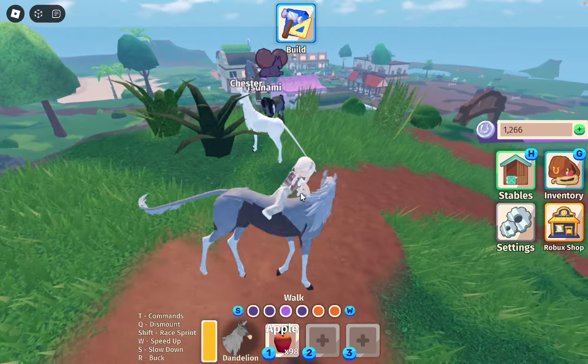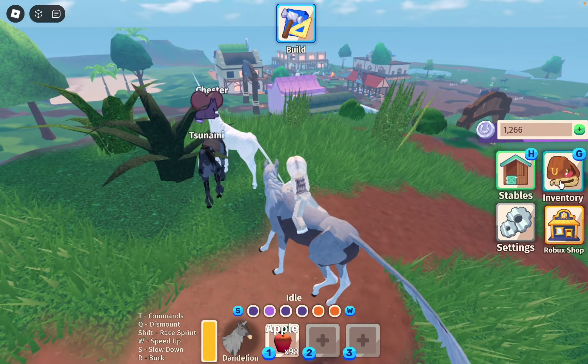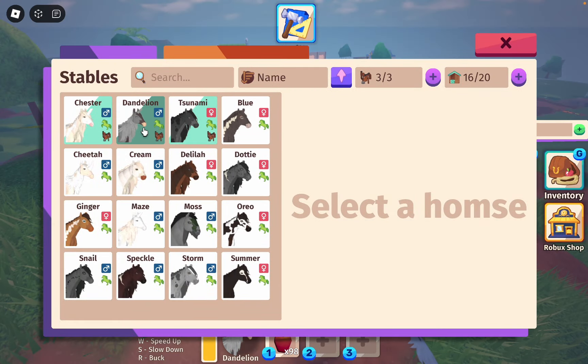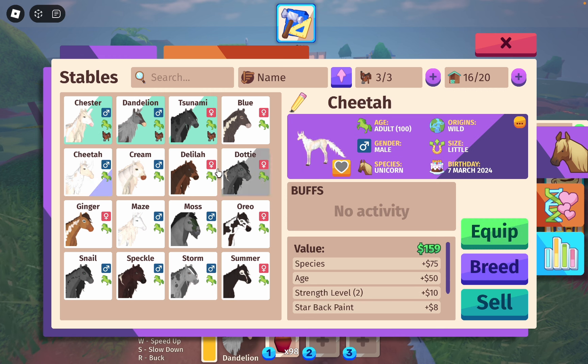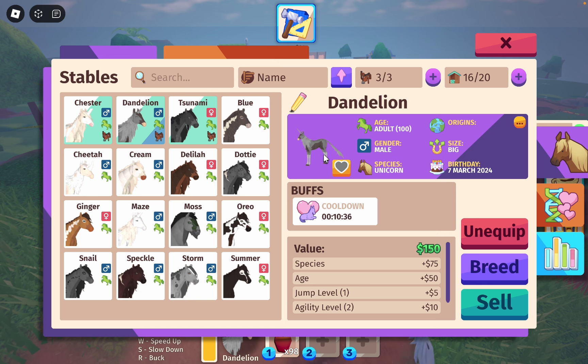This is one of my own unicorns that I've bred. I don't remember who your father was. I can't check. But anyways, we've got four unicorns currently. We've got Chester — he's very pretty. We've got Cheetah — he has a cool fluffy tail. And then we've got Maze. I like Maze. And then we have Dandelion. I'm pretty sure Dandelion came from Maze.